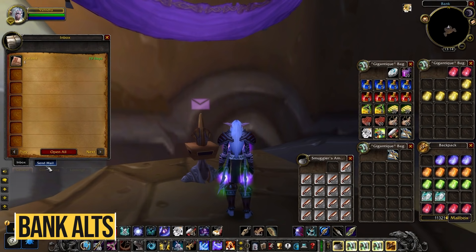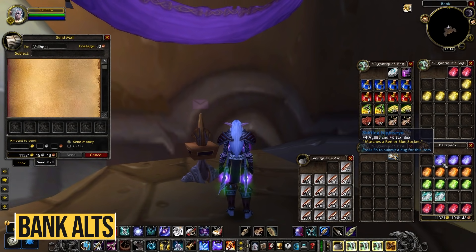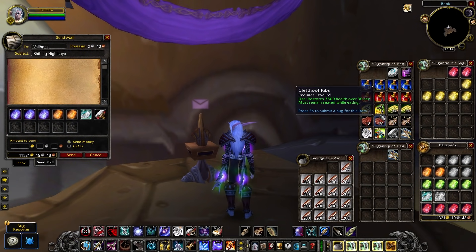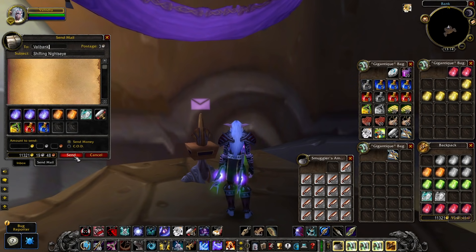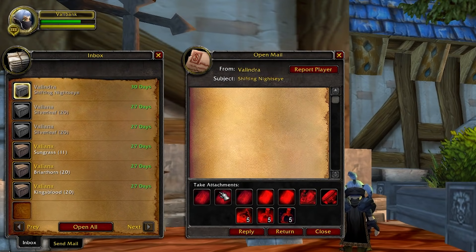Speaking of inventory space, remember to make yourself a bank alt, especially while leveling. This will come in handy just to drop all the items that you don't know the usefulness of yet. You can mail an infinite amount of items and your bank alt's mailbox will hold them for 30 days before automatically returning them to your main character, so you can essentially have infinite bag space with this trick.